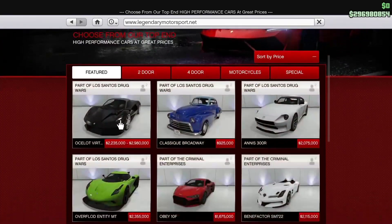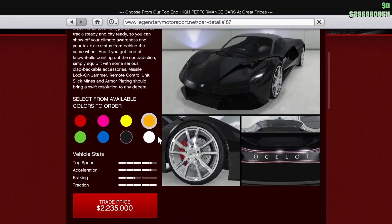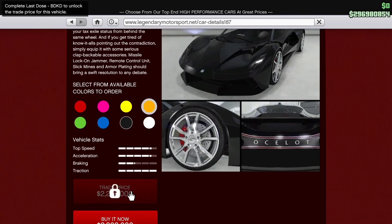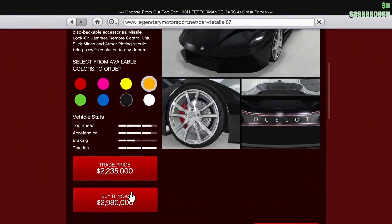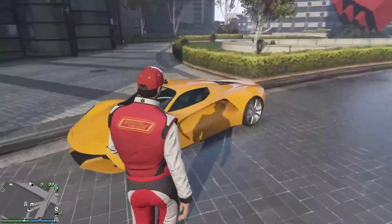Hey, how's it going guys, Dalton here with another video on the YouTube channel. In today's GTA 5 video we're going to be diving into the brand new supercar, the Ocelot Locust or Virtue, and talking about how you can get it for free in a few short hours when the brand new update arrives — the Last Dose missions.